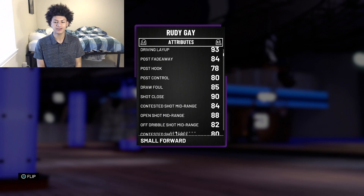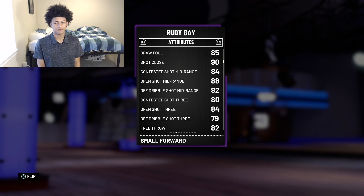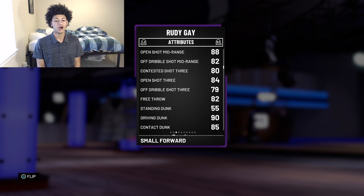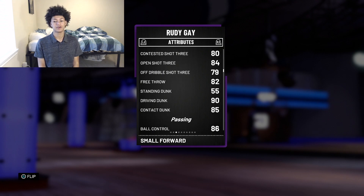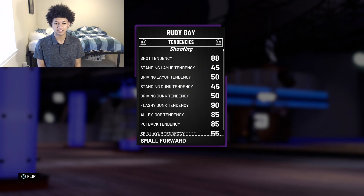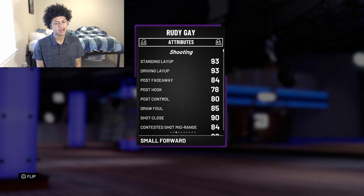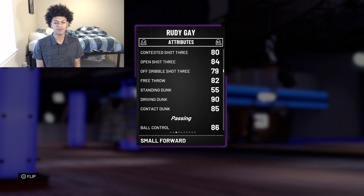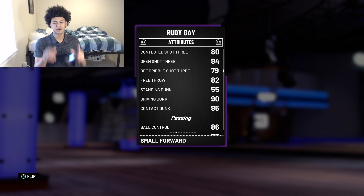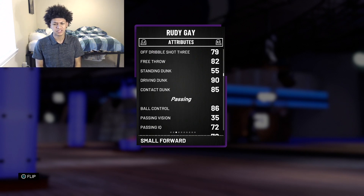Getting into the attributes: he has an 88 open mid-range, 85 draw foul, 90 shot close, 94 open shot — that's really good, considering Kevin Durant is at 85. He has 82 free throw, 90 driving dunk, 85 contact dunk. His flashy dunk is 90 and he has a very solid driving dunk as well as the contact dunk with the Post Riser badge.